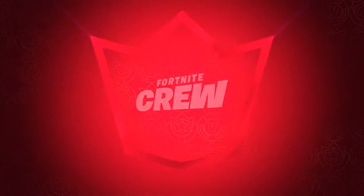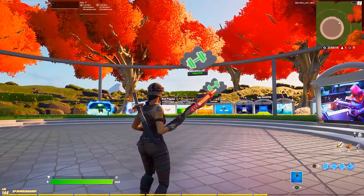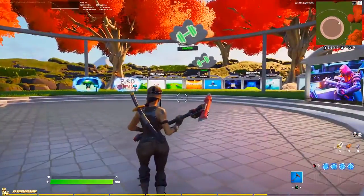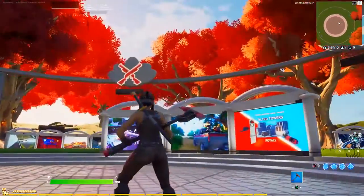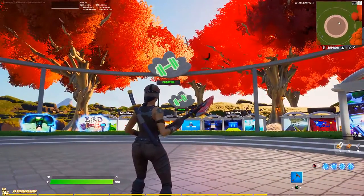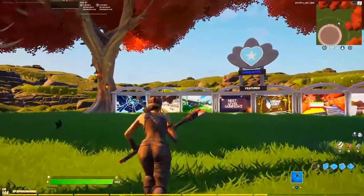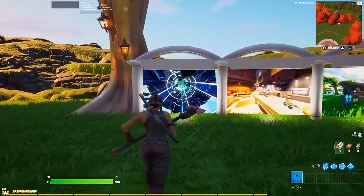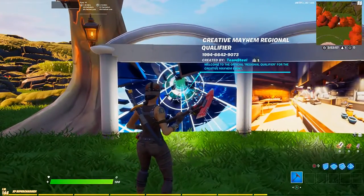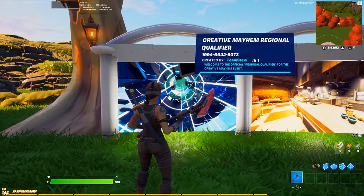The goal now is to hop into Creative. Make sure you join Creative — you can see the brand new hub with all these really cool maps. We're going to head over to the highlights map on the far left, where you'll see the brand new Creative tournament: the Creative Mayhem Regional Qualifiers.